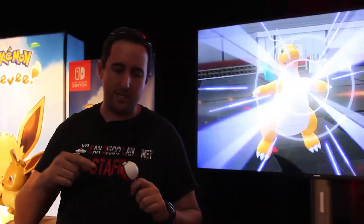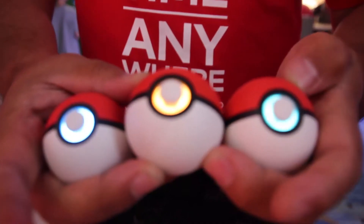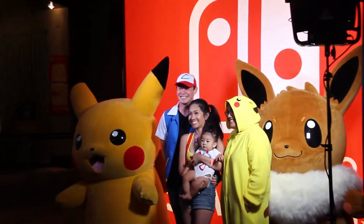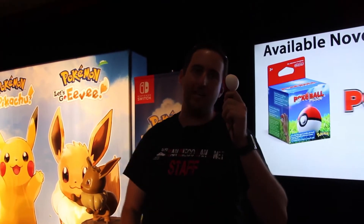This is the Pokémon Plus Ball — a controller for both the Nintendo Switch games Pokémon: Let's Go Eevee and Let's Go Pikachu. It's also a Bluetooth adapter for your phone that lets you get more points in Pokémon Go. You can cast your Pokémon out or battle using this controller. It's got a button on the front that changes color and tells you exactly who's inside — this one's got Eevee in it, and if you shake it you can just slightly hear Eevee say hi. It's pretty cool that they're bridging the phone game with the Switch game and bringing it into real life.